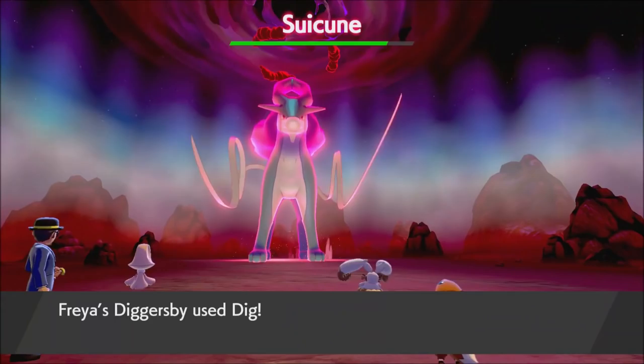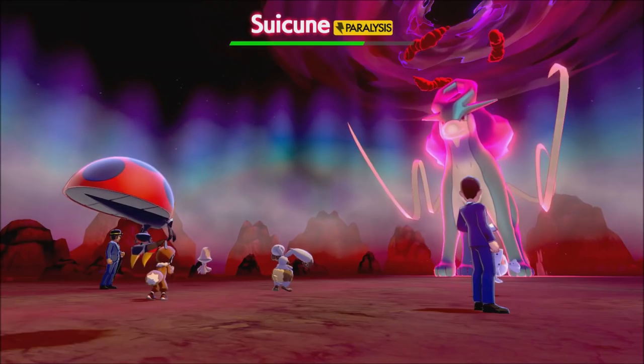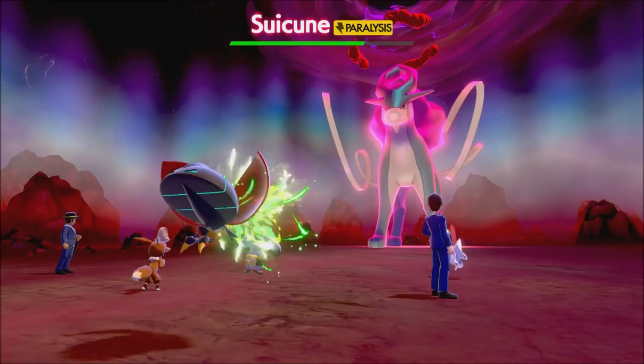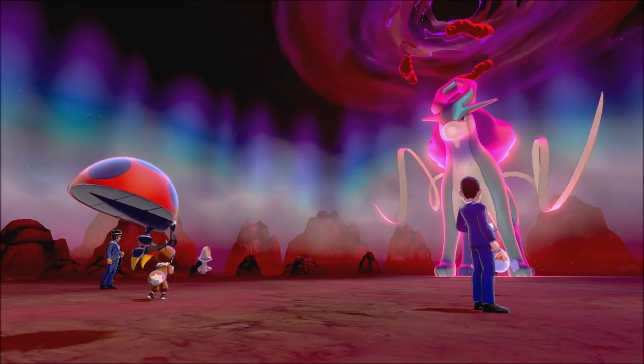The Crown Tundra also introduces a brand new multiplayer mode called Dynamax Adventures. It involves you and a group of others, whether real friends or in-game NPCs, going on an adventure in a lair and defeating a series of max raid battles. Making it to the end allows you to challenge some super strong legendary Pokemon for a chance to add them to your team. The catch is that you are not allowed to use any of your own Pokemon, but rather pre-made Pokemon sets given to you by the game. Some people may not be fond of this, but I actually didn't mind the change, as it allows you to strategically think about which Pokemon to bring and what its moves are, allowing for more of a challenge, especially against the strong legendaries.